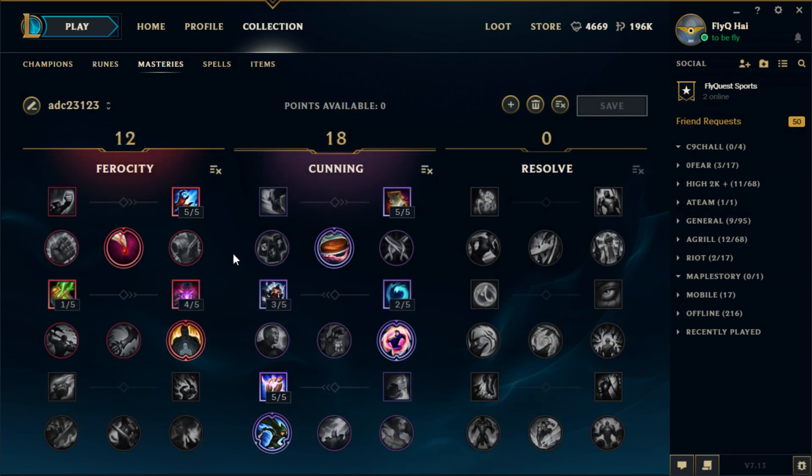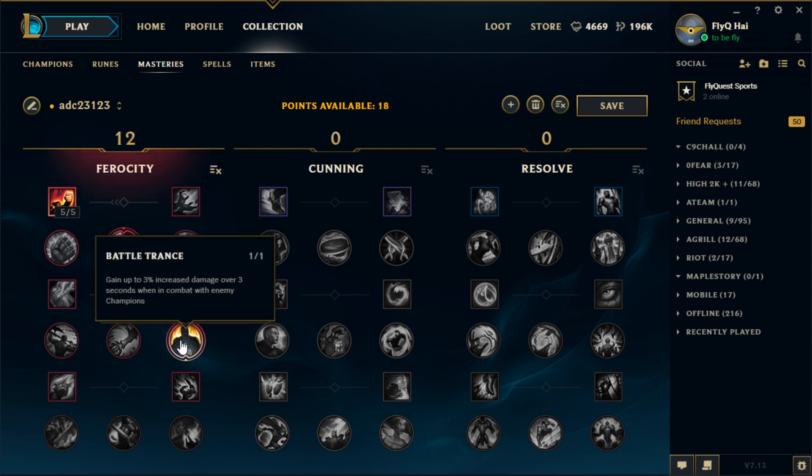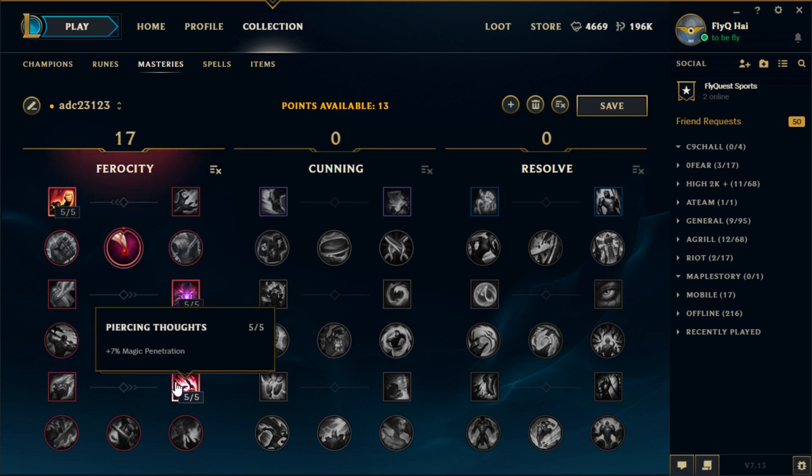For your masteries, you will run a page that is 18-12. You'll go five points into Fury, a point into Feast, five into Natural Talent, Battle Trance, and you'll get Piercing Thoughts because Corki is like 90% magic damage. You do not want Battering Blows.